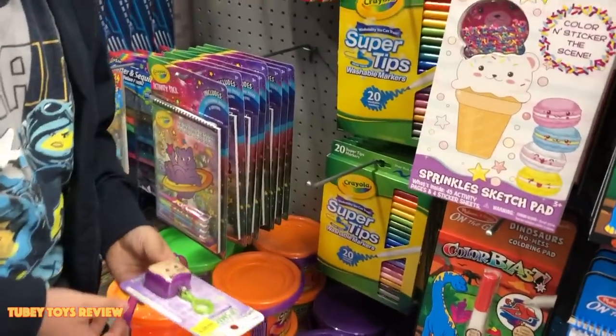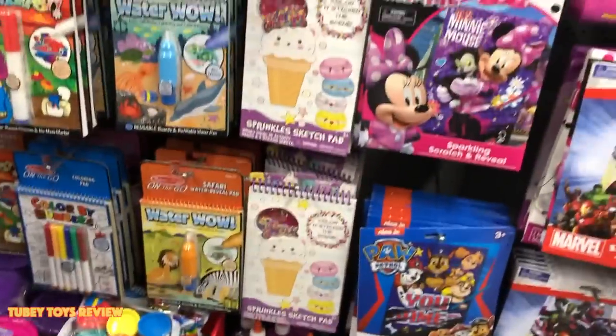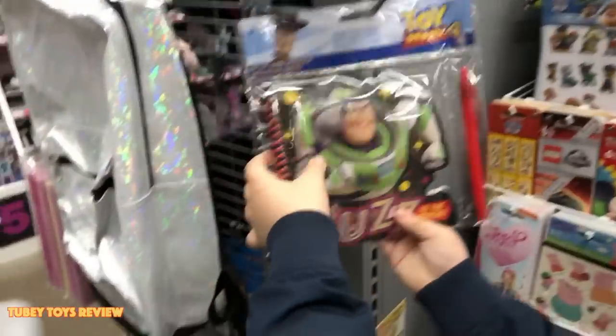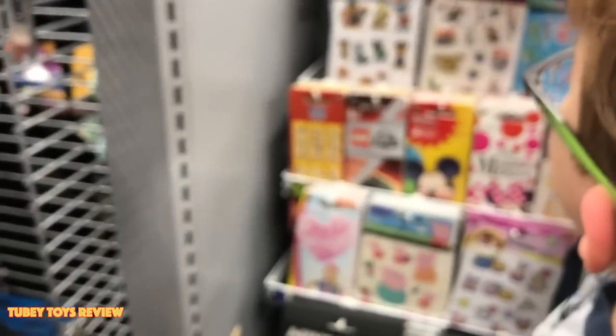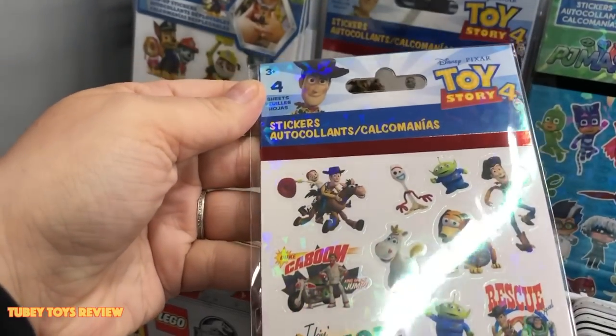I have the Woody one! They were in the other aisle before. Look at all this Play-Doh stuff! You should get this one so it can be Woody and Buzz. No, I have Woody already! Look — Toy Story stickers! How many stickers come with it? Four sheets! There we go!